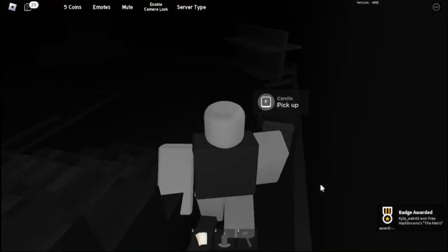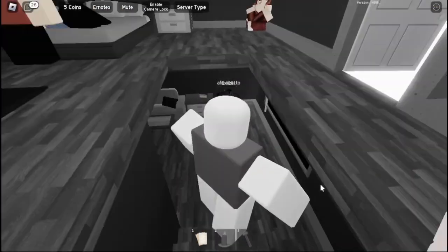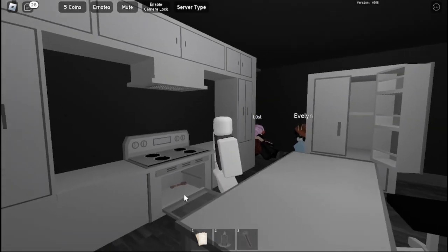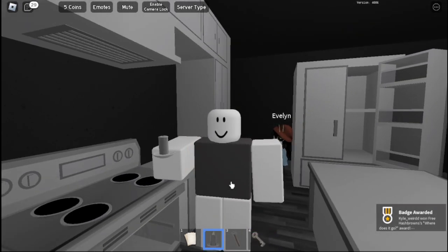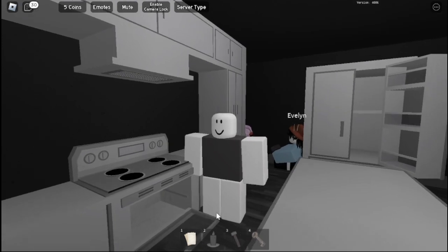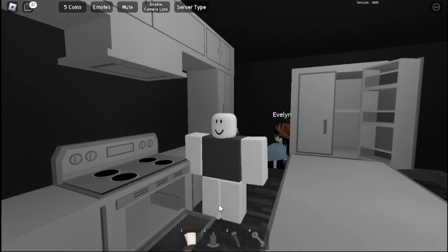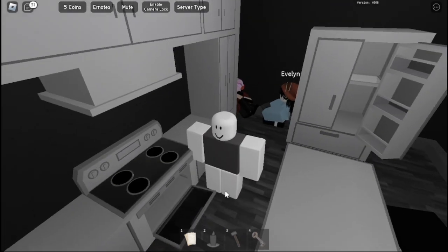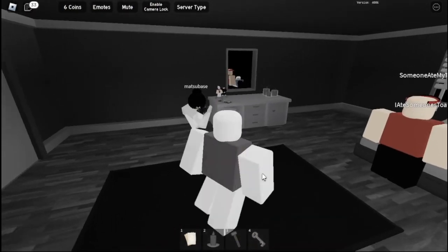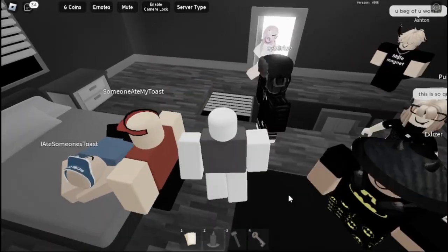Now we're going to find the key for the 'Where Does It Go' badge. The key can be in multiple locations. Thanks to a viewer who suggested looking in the kitchen — the key is right here in the oven on the first floor where you spawn. The key could also be in the roller drawer.